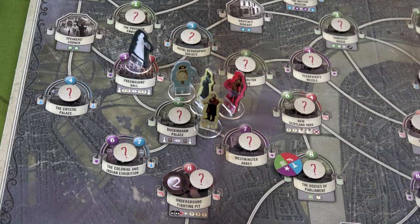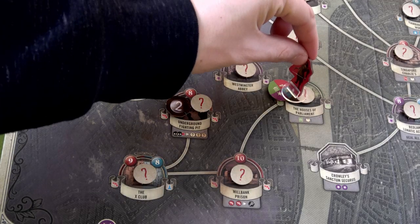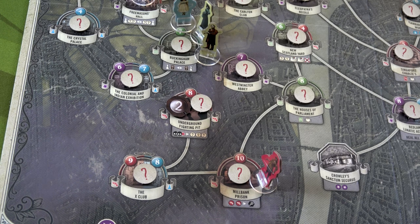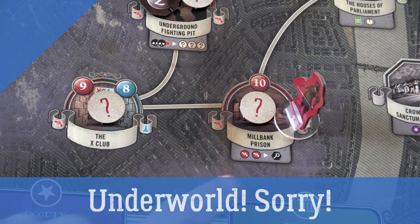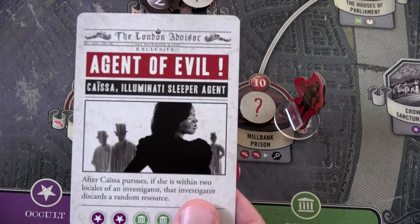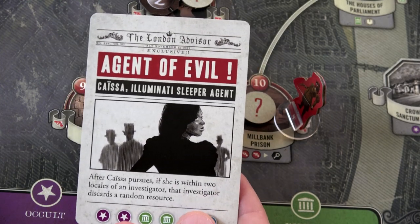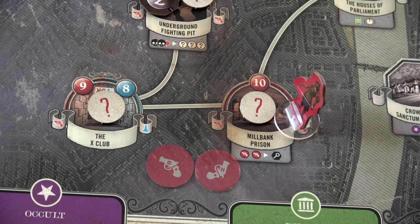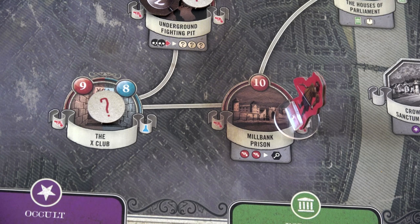Now it's Emma's turn. I don't think she can reach the lead directly — one, two, three, no. She can move toward it and pick up a wild along the way. We'll move her one, two, three — she picks up the wild token. She'll activate Millbank Prison's ability, spending two underground resources to get one deduction. We draw the top card of the plot deck — it's an agent of evil, which will come out at the end of the round. At the end of her turn she flips the location token — it's blank.